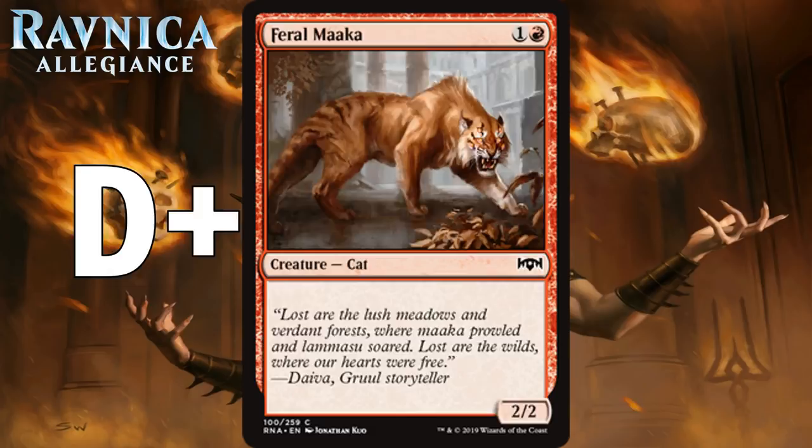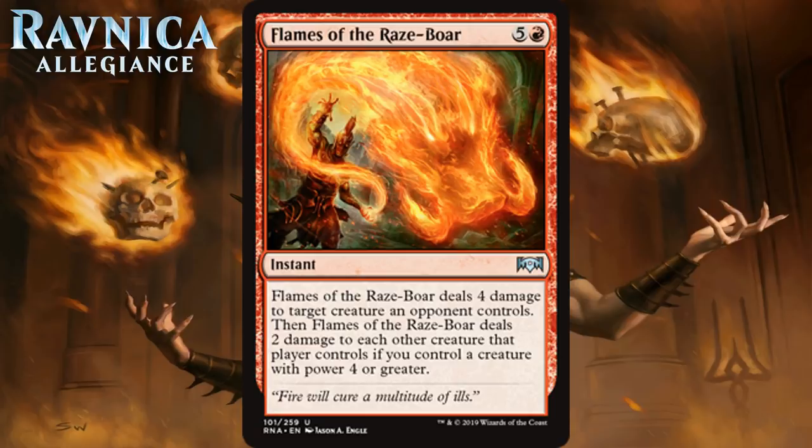Next up we have Flames of the Raze Boar, which for 5 generic and a red is an uncommon instant. It does 4 damage to target creature an opponent controls. Then Flames of the Raze Boar deals 2 damage to each other creature that player controls if you control a creature with power 4 or greater. 6 mana to do 4 damage is not a very good deal on its own, but this has a wide variance depending on whether you can get the power 4 or greater thing rolling. When you do, you're thrilled to be paying 6 mana to kill at least one creature and maybe taking down a few others. I'm going to split the difference and give it a C+.